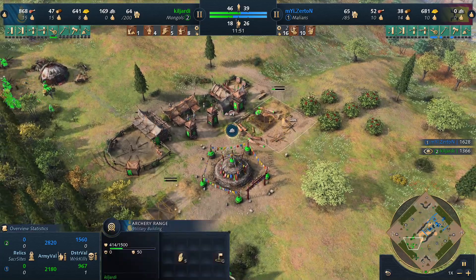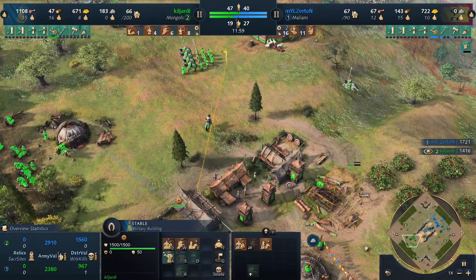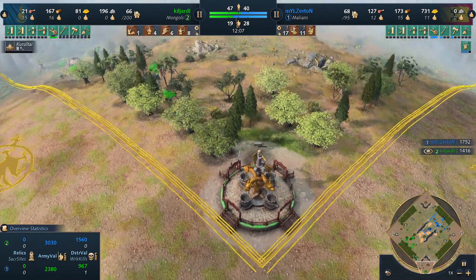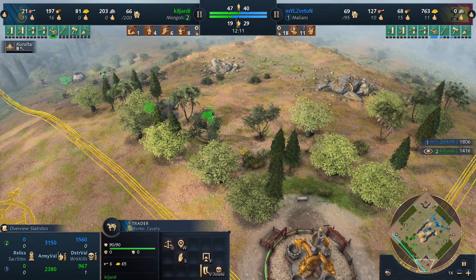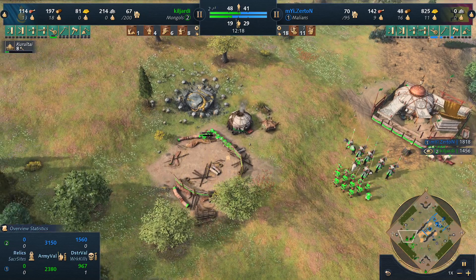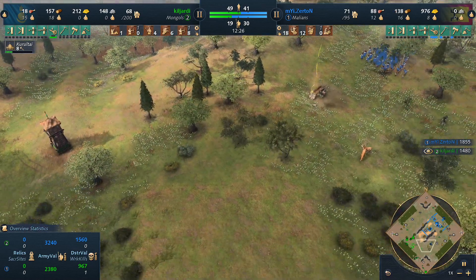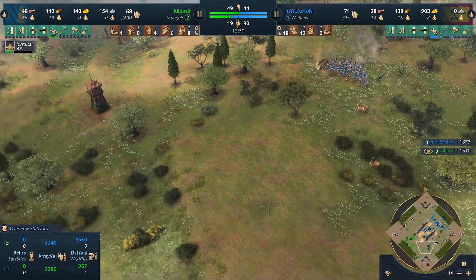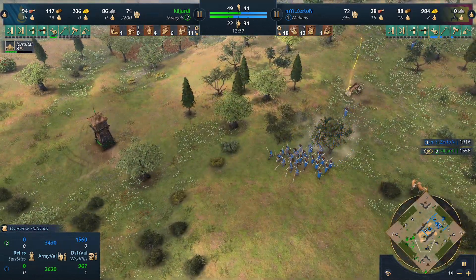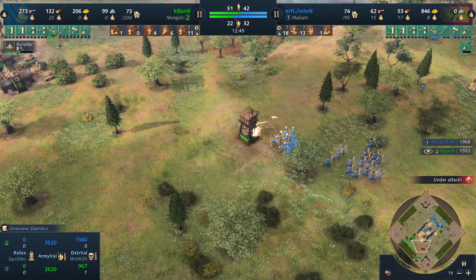Kiljardy going for more aggression — 3 archery ranges and 1 stable, so he should be able to produce a big army. Meanwhile his traders, he's on 6 now — not a bad amount. Not a bad timing considering he's done some harassment. But now Ceraton is attacking at just the right moment. He doesn't realize yet, but as soon as he sees the attack shaping up, he will just go nuts and try to prevent everything from escalating further with better units they'll get in Castle Age.